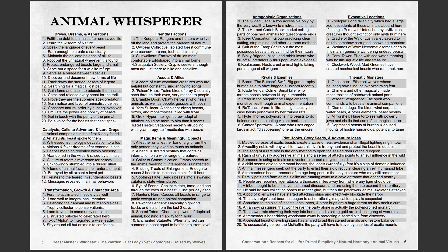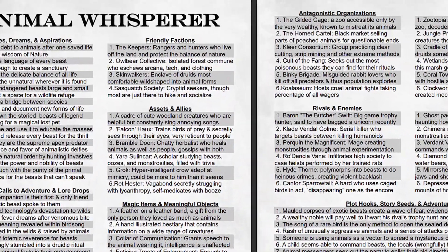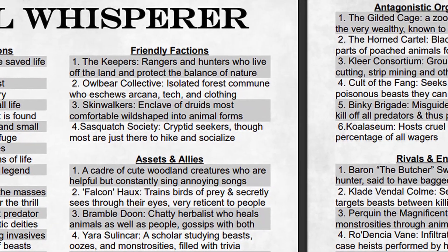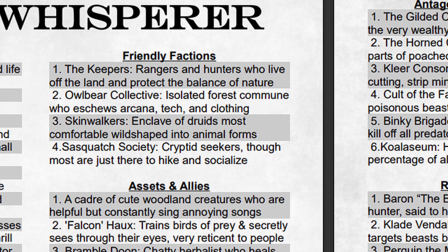Let's go Animal Whisperer this time. Let's say you have a player character who's a ranger, or a druid, or maybe just somebody with a pet or a familiar — maybe they used to have one and we've gotten ourselves a John Wick situation. I'd love for you to be thinking about how you could drop one of these factions in your world and what purpose it could serve to drive the story. Also think about how it might feel if your DM turned to you and said, 'Oh yeah, your character goes way back with these guys — they might have something useful.' Let's roll a D4 — and we've got a 2. The Owlbear Collective: isolated forest commune who eschews arcana, tech, and clothing. You're walking through the woods, and somebody calls the ranger's name, and it's this naked hippie who's part of some back-to-nature commune that knows these forests better than anybody.